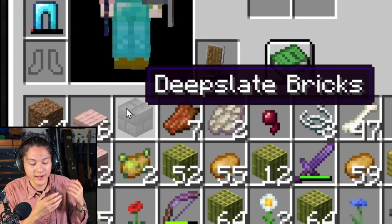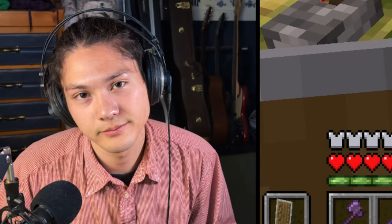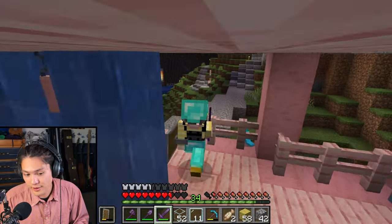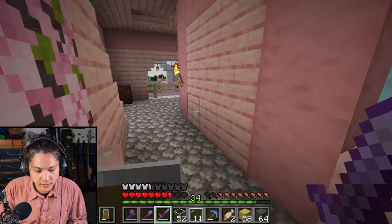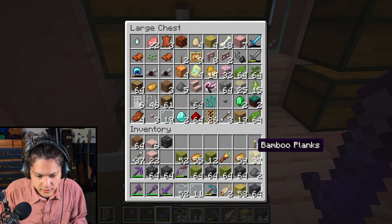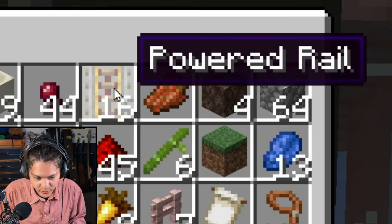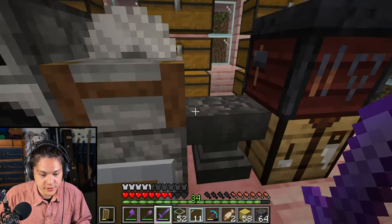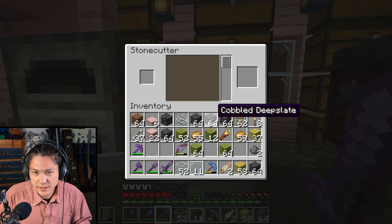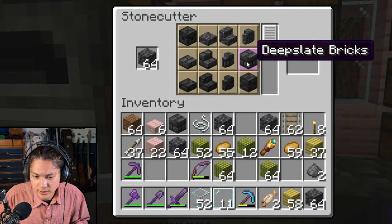But I only have one deep slate brick, so I need to go back home. There's a spider in this mine cart — die, spider! I'll push this mine cart. Let's continue building. Now let's replace the floor with deep slate bricks. I'm going to use the stone cutter to turn this cobbled deep slate into deep slate bricks — I'll put the deep slate in the stone cutter and turn it into deep slate bricks.